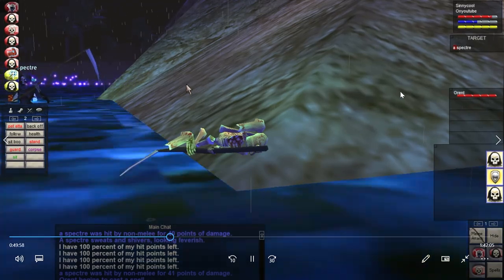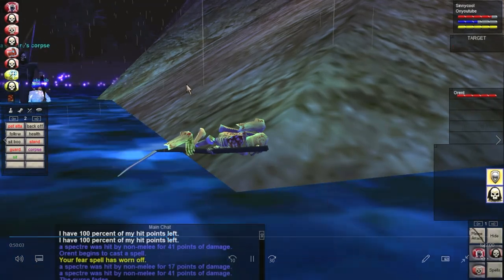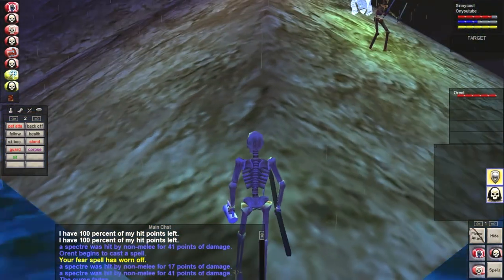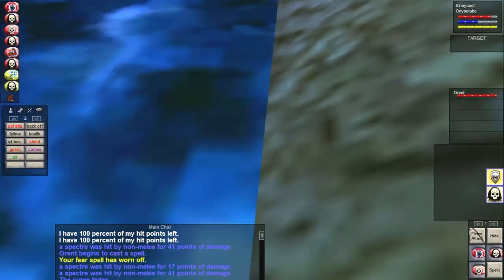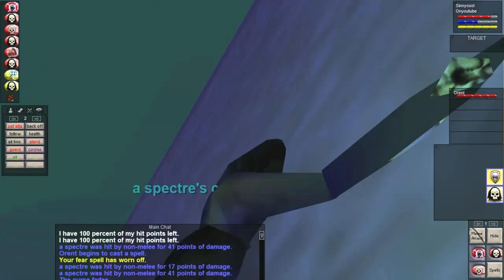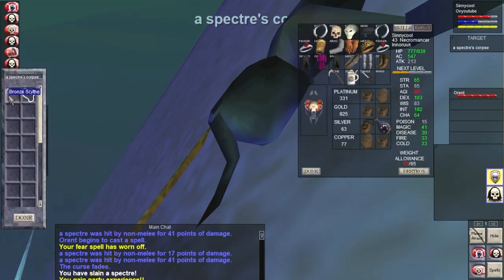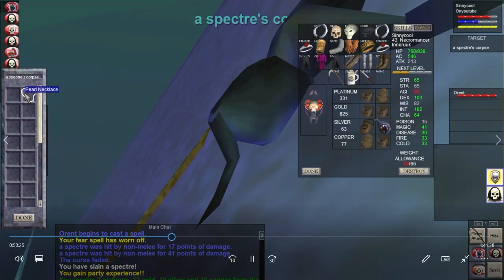One problem is when they go in the water — it's not a big deal but it's annoying when they die in the water and the body falls down. You can fight them further up if you want. We're doing this camp for the first time really, so we're still figuring it out — this is really our first and a half time here.